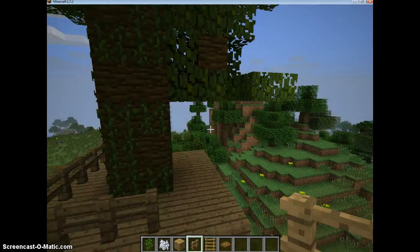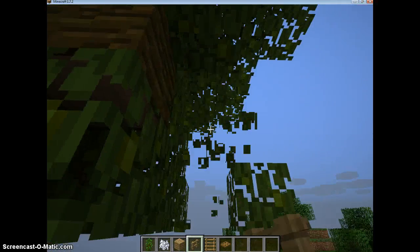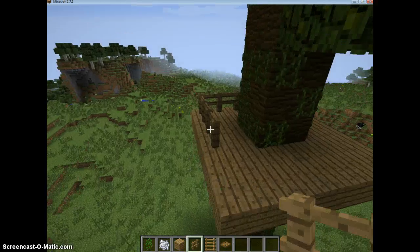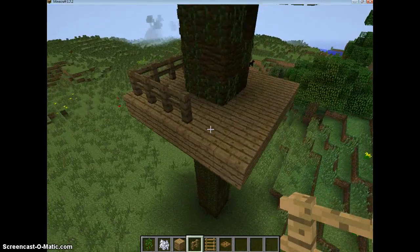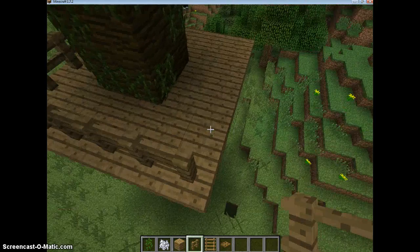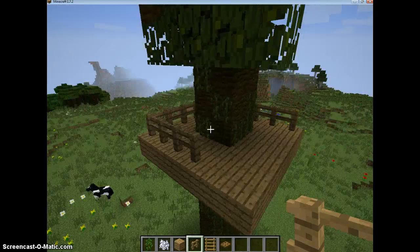Break any leaves that are in the way — that looks better. Then place your fences around the outside of the platform.